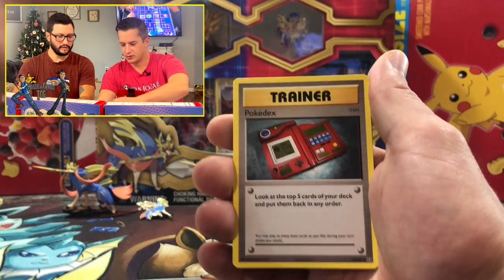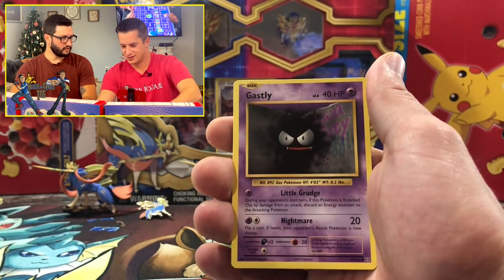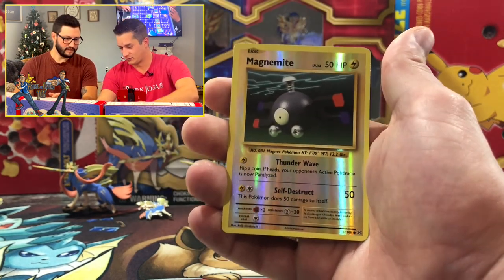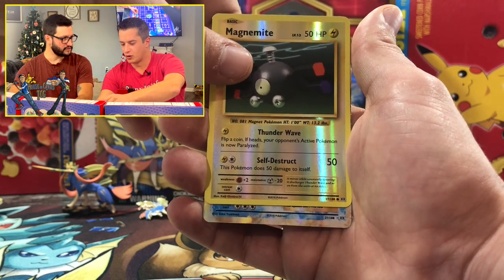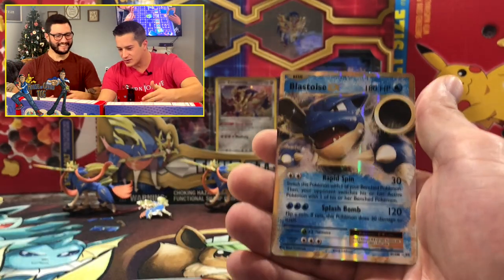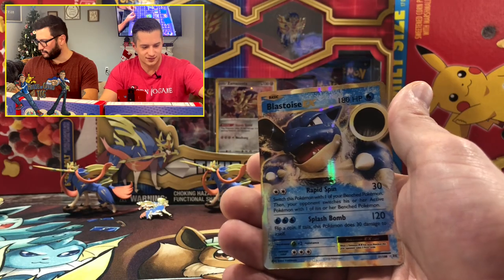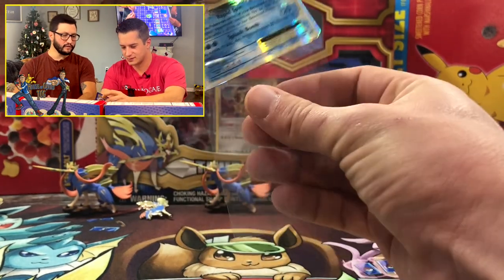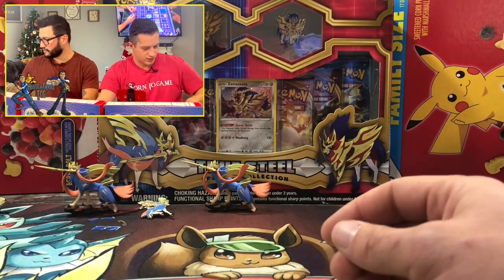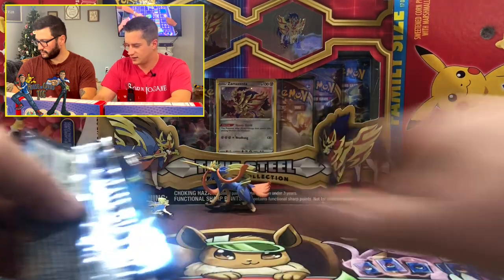These boxes came out before that, which makes sense. How sick would it be to pull a reverse Charizard and a Charizard on film? Let's see — Diglett, Magnemite for the reverse, and it's water… either Slowbro or Blastoise. Blastoise! Blastoise EX! The M Blastoise is the big one, but Blastoise EX is still a good pull in Evolutions. Blastoise coming in at two dollars and 41 cents — not bad!